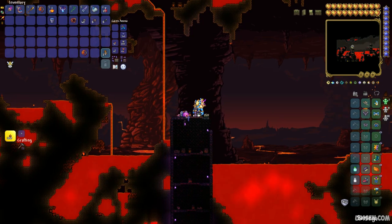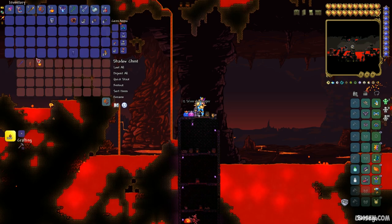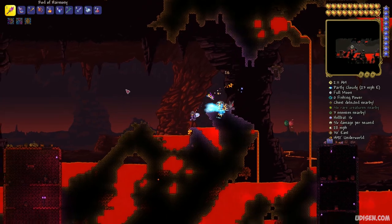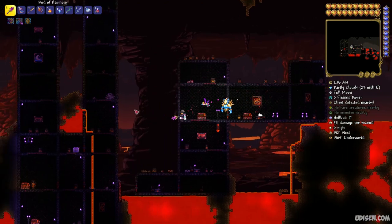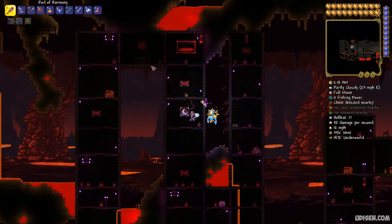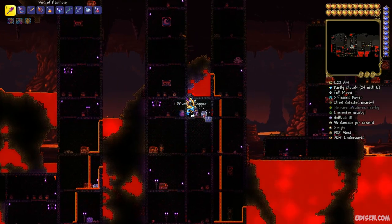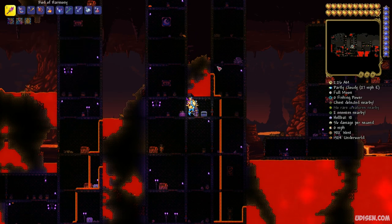Inferno Potion number three! Continue going all the way to the left and keep counting houses: house number one, number two, and house number three — somewhere around here — and there's a Shadow Chest! Open it and Inferno Potion number four! Thank you — comment and subscribe to the videos if you have any questions, leave them all in the comment section.